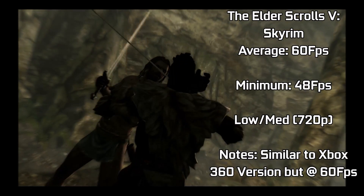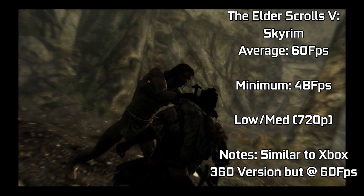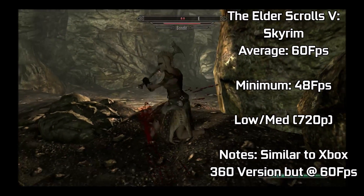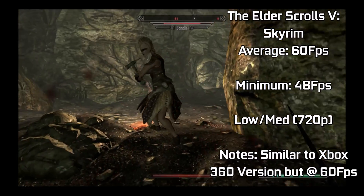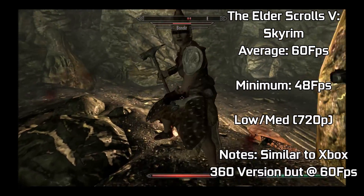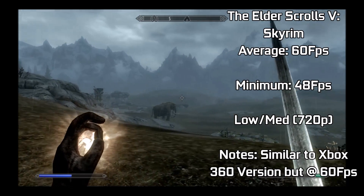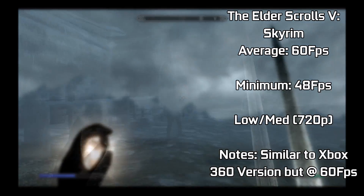Up next is The Elder Scrolls V: Skyrim. The game defaulted to a mix of low and medium settings, which we ran at the standard 720p resolution. The game's aesthetics reminded me of the Xbox 360 version, but ran an average of 60fps as opposed to 30, dipping down to minimums of 48fps in the height of action. I wouldn't say the chip could keep up in the busiest situations, but these rarely occur throughout the game. For standard gameplay, the chip ran the game completely fine.